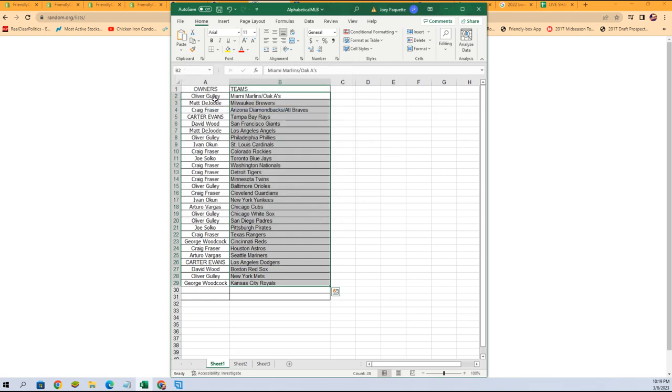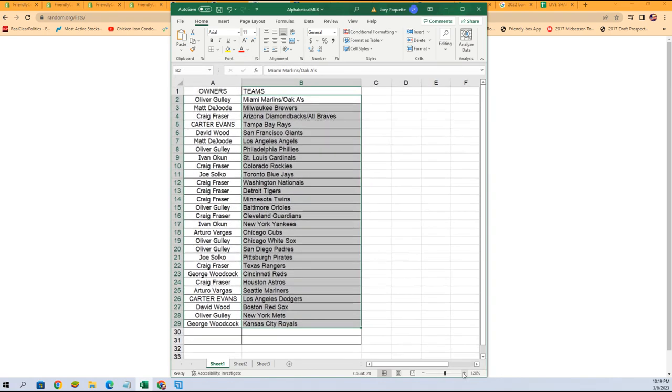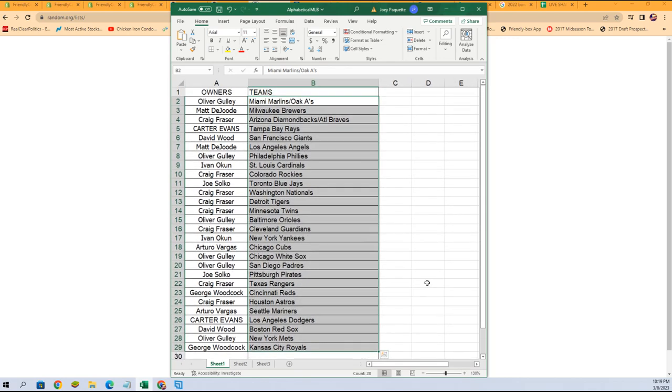Okay, there's our lineup — let's get a little zoom on this so everybody can see. There it is: Oliver G with the Marlins and Oakland A's combo spot, Matt D with the Brewers, Craig F with the Diamondbacks-Braves combo spot, all the way down to George W with the Royals.